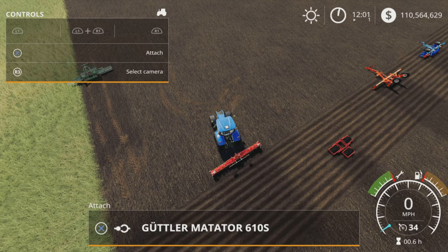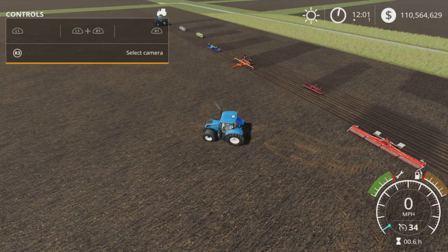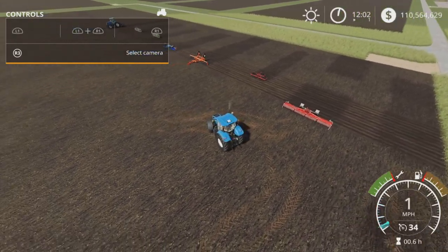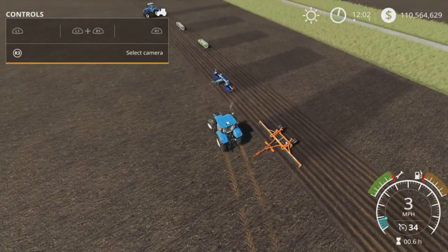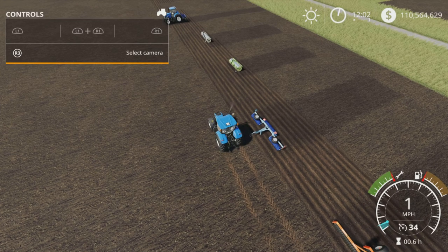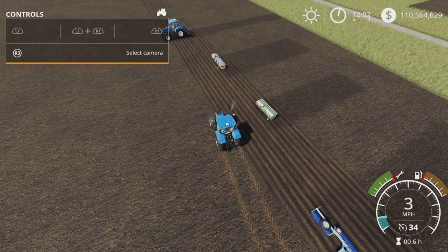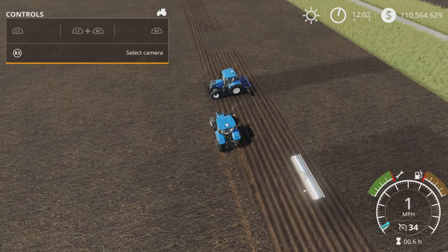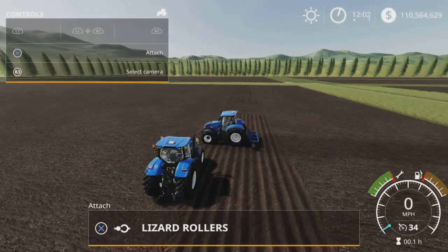The Gutler Matador 601S is a fertilizer only — turn it on. The Lizard Cambridge 3.2 is a weeder and fertilizes. The Lizard Toro is a fertilizer. The Farm CV6 is a fertilizer. The Lizard R300 is a fertilizer. The Lizard R400 is a fertilizer. And finally the Lizard Rollers — also a fertilizer.